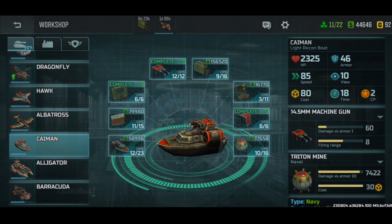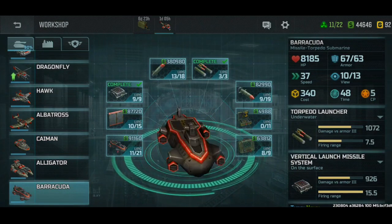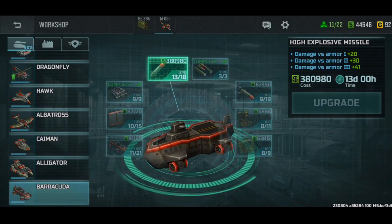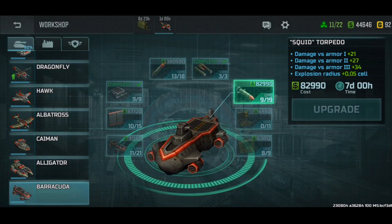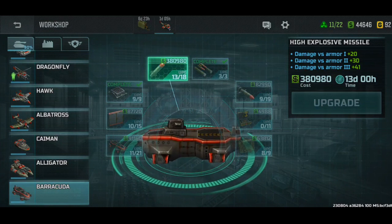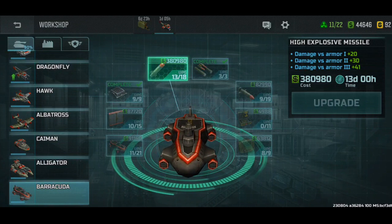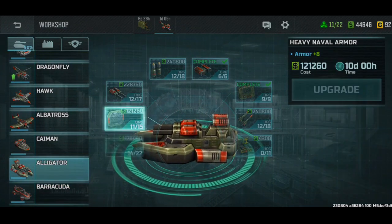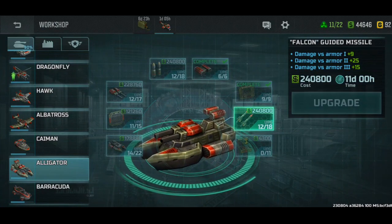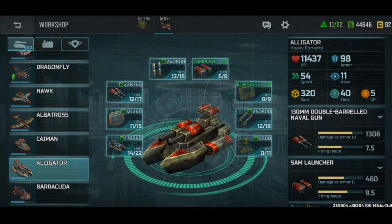Kaiman mines are really strong - you can upgrade that if you want. Barracudas are good; for barracudas I would max their missiles first, and then I would max their torpedo, since you don't really use barracudas against ships. You mainly use them for long range, so max the missiles out before you do the torpedoes. For alligators, max the core components, then max the anti-air after you max the core components, since you use alligators to destroy other ships first.